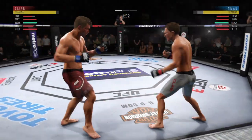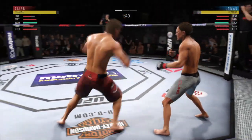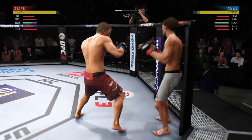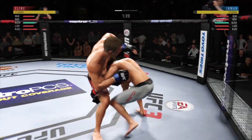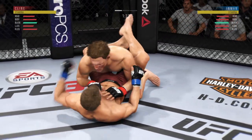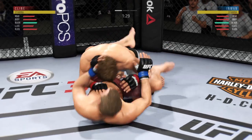He got tagged there. Really missed with that right hand. Lands a nice left, and both guys really throwing with authority. And he's down — double leg takedown. Lands a punch.